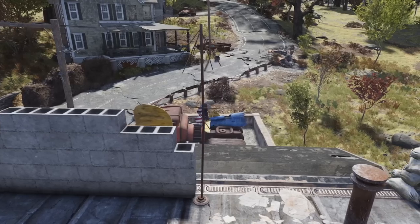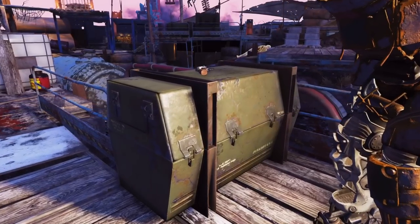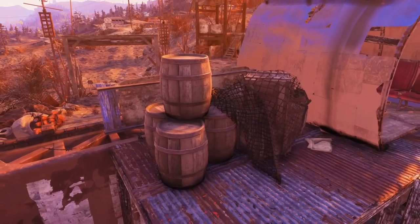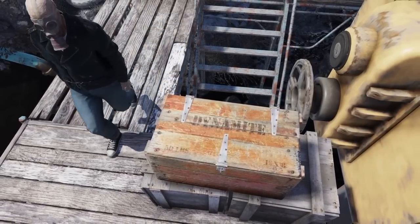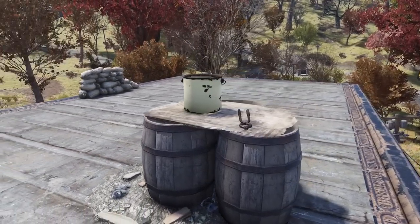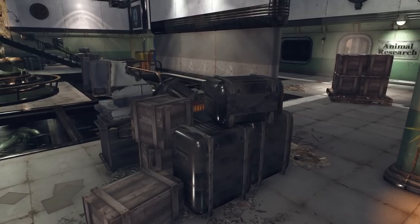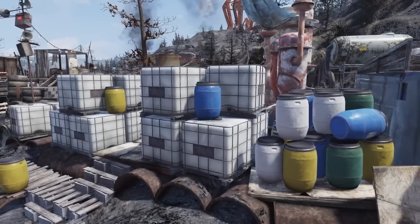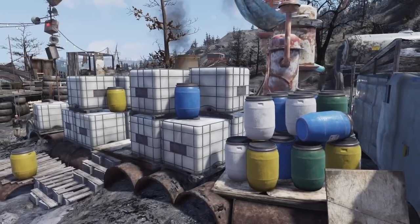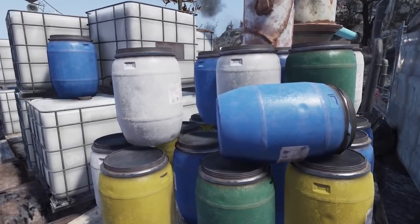Moving on to number two, the world objects I'd love to see are more boxes, barrels, crates and other containers you can find scattered around Appalachia. There has been a wooden barrel included in the latest datamines, which was nice to see, but why stop there? These classic wooden crates and metal barrels can be found throughout the wasteland, sitting alongside the metal box which we can actually build. IBC totes found in raider camps, blue ultracite barrels found at the Poseidon energy plant, and these plastic barrels would all be great additions, giving us more variety.